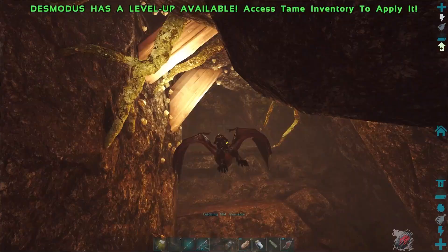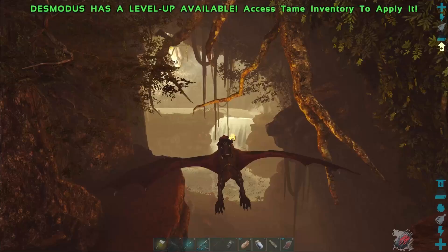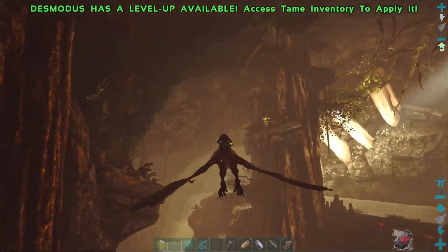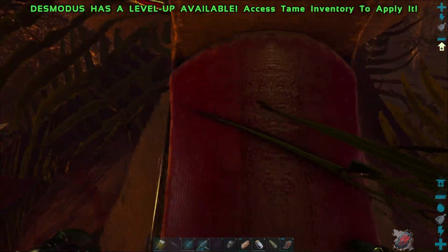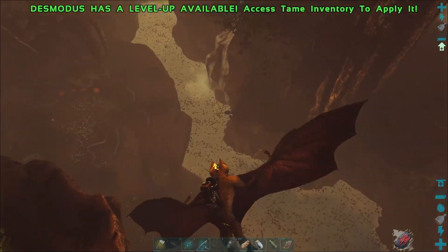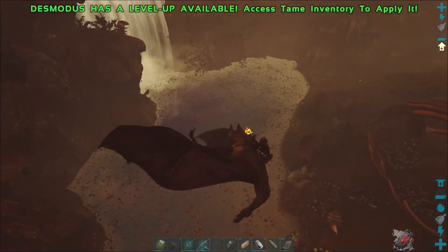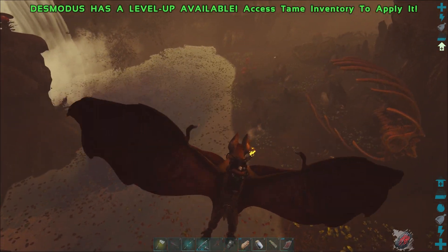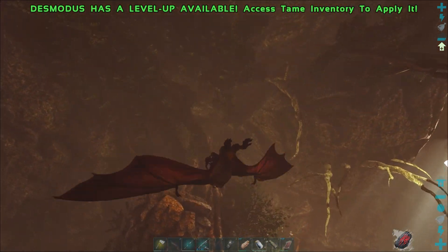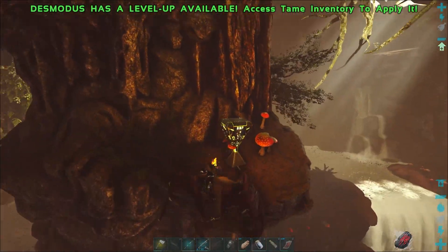Let's see if any creatures have spawned in down this way as well. Any of these shelves here can spawn loot crates — like here's one right up here. For some reason sometimes this area is full of creatures and sometimes it isn't. Right now we've got all kinds of stuff spawned in. When we first came in there was nothing spawned in here, and now it's full of thylos and bears. Not a particularly safe place to be.